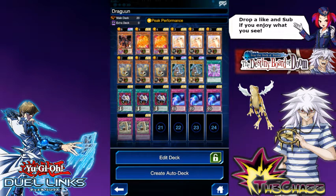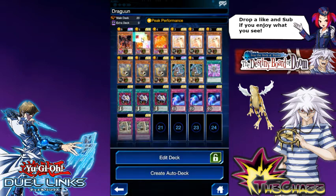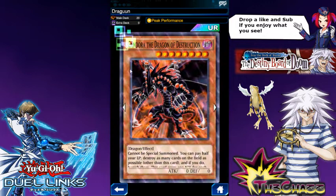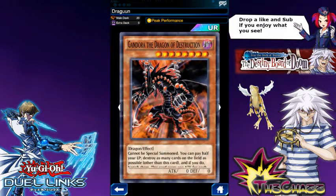We're running Gandora the Dragon of Destruction for some reason. We've got 2 Divine Dragons in here. Its ability lets you discard one card from your hand, target one dragon in your graveyard, and add that to your hand. So that works with blowing up the field — if this guy gets destroyed or any other dragon, we can bring him back and keep recycling.